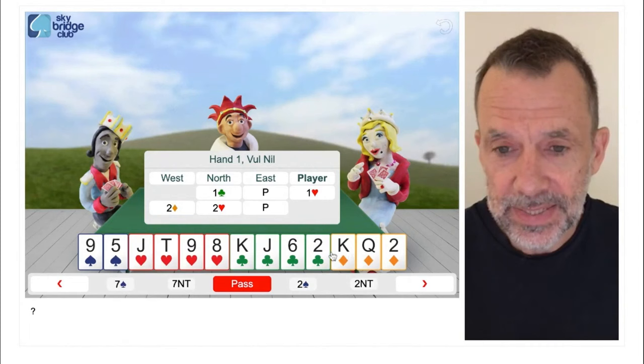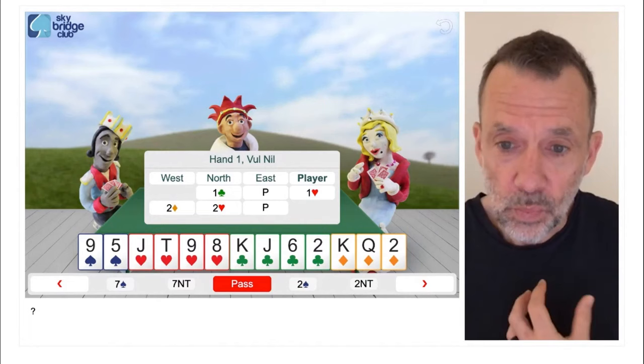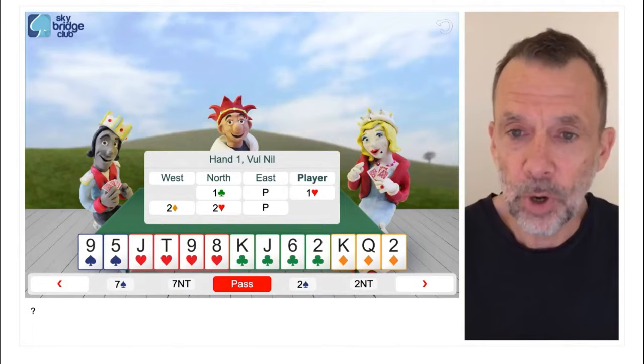They're not well placed because west has bid diamonds after us. West probably has the ace of diamonds, so as soon as we play the king, west is going to play the ace. We'll make the queen, but probably only one diamond trick.